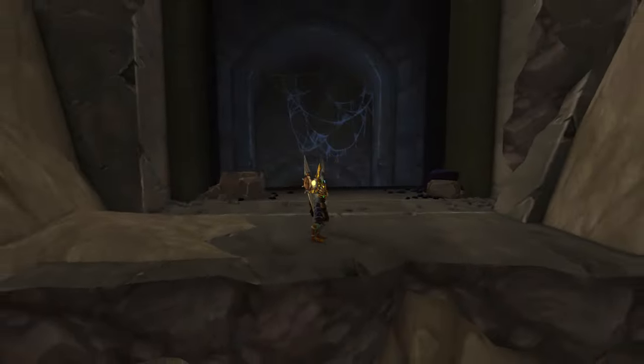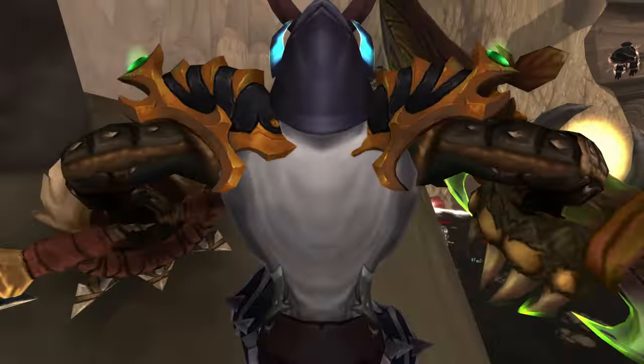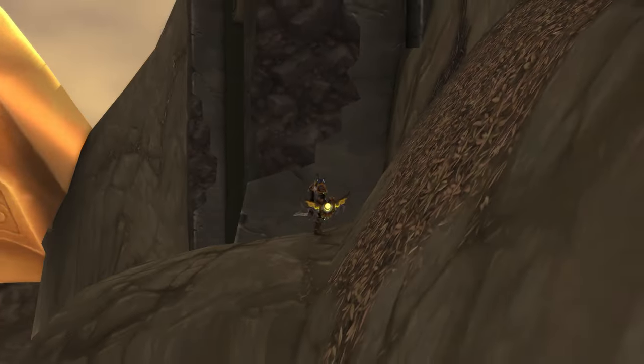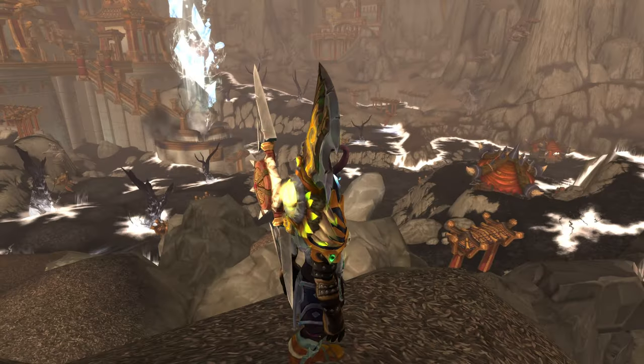Right out here at the entrance, you're going to see a little cliff hanging up here. All you're going to do is jump up this way, jump up here, jump up here, and there you go — you are already out of the Siege of Orgrimmar.